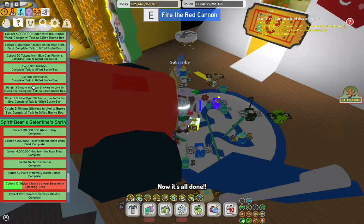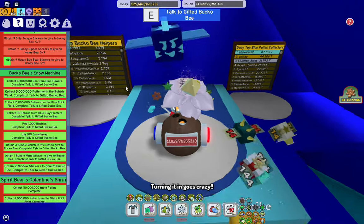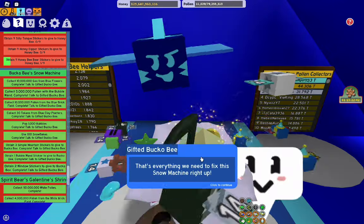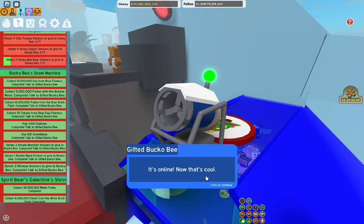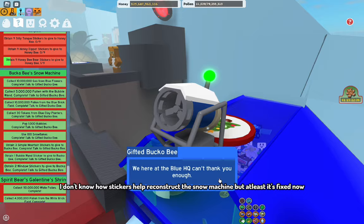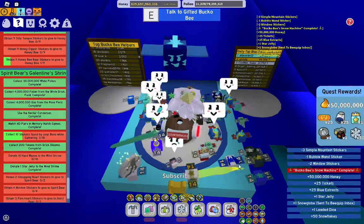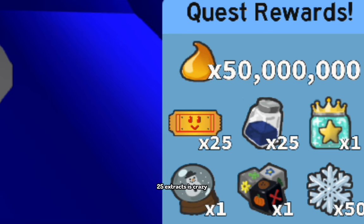Now it's all done. Turning it in goes crazy. I don't know how stickers help reconstruct a snow machine but at least it's fixed now. Pretty cool rewards — 25 extracts is crazy.